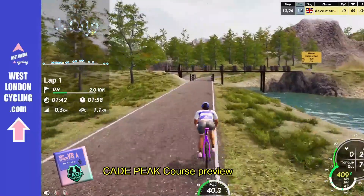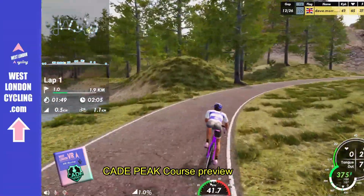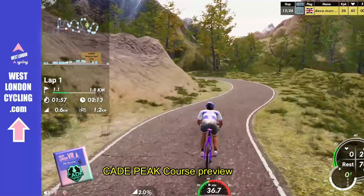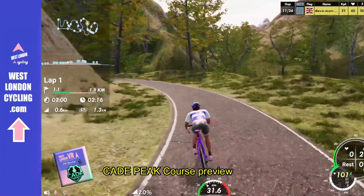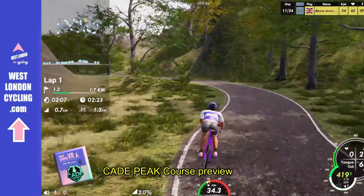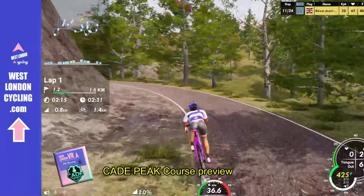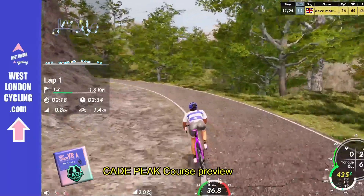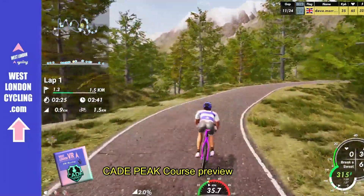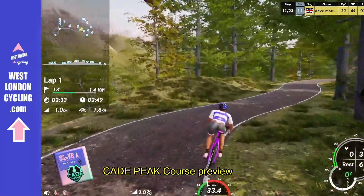I just need to move into the center here to avoid the posts on that bridge, because it won't auto-steer me around them. Then back to the inside of the bend — best to take the inside of bends if you can, as that will save vital seconds. But be careful: look at the speedometer — the needle is nearly going into the red. If I go into the red on any of these bends I'm likely to crash. You need to brake before the bends and pedal out of them, ensuring that speedometer needle doesn't go into the red zone.